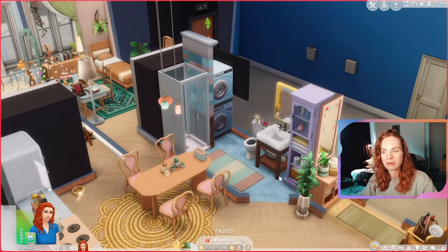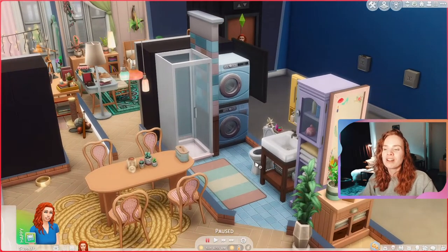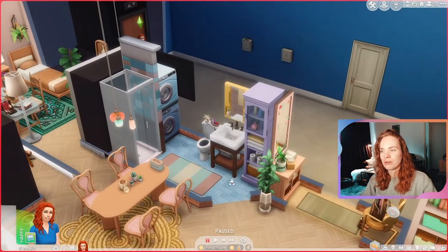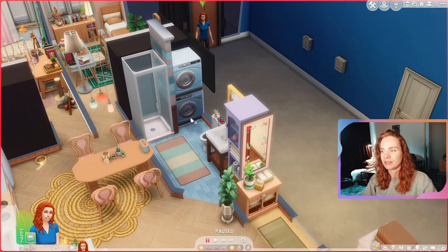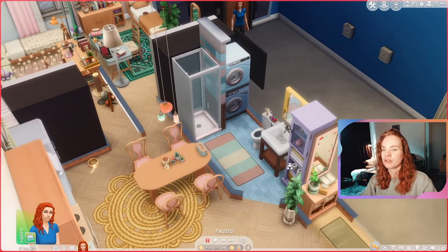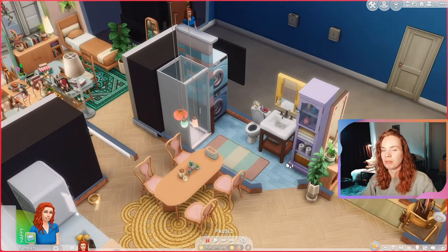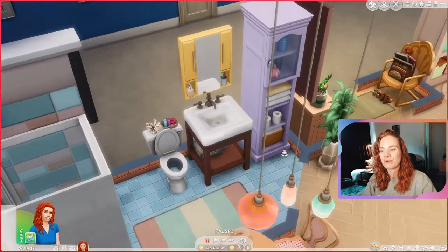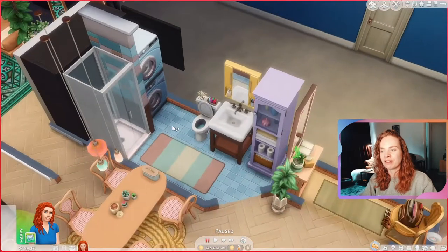In here we have the bathroom slash laundry. I always love including laundry for apartments — it's so realistic and fun. One thing I forgot, now that I'm showing you this, is hampers. I can't change it because the apartment is already up on the gallery — I'm so sorry! So if you decide to download this apartment, please make sure to put a couple of hampers in the bedrooms and you should be fine. This is the bathroom — very colorful, very overwhelming, but I definitely love it.